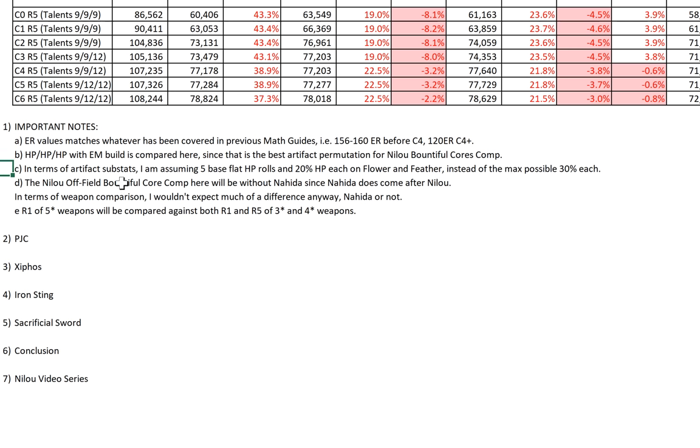The triple HP with EM build is compared here because that's the best artifact permutation for Nilo Bountiful Calls comp across all different weapons. For artifact substats, I'm assuming 5 base flat HP rolls and 20% HP each on your Flower and Feather — that's 3 upgrades of HP onto your base HP percentage roll on each piece, instead of the maximum possible 30%, because 30% each isn't that easy to achieve. 20% each is still doable and makes the math more realistic.